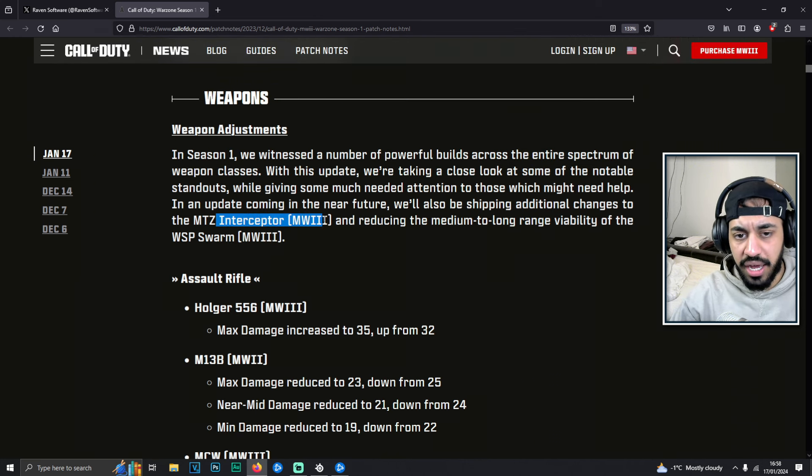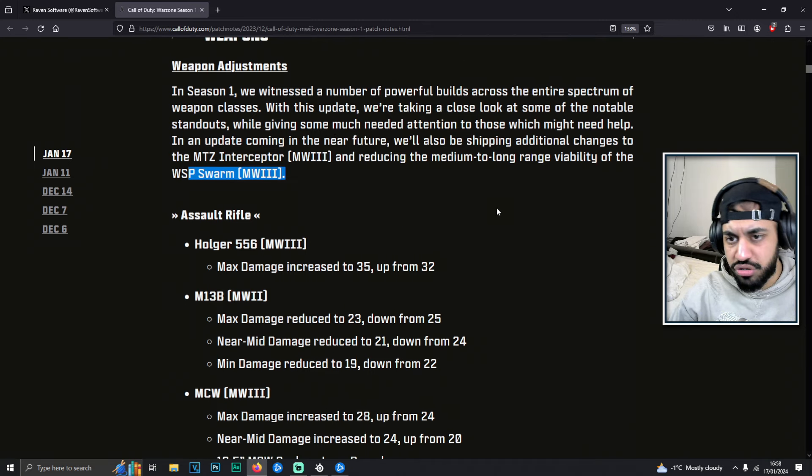Now the MTZ did get an earlier nerf and it's still a super powerful gun, and the Swarm never really got adjusted at all with this update. So these are the two main guns being used right now. I don't know why they haven't changed these — it seems like the guns that need nerfed, they didn't really nerf. That is a bit strange.